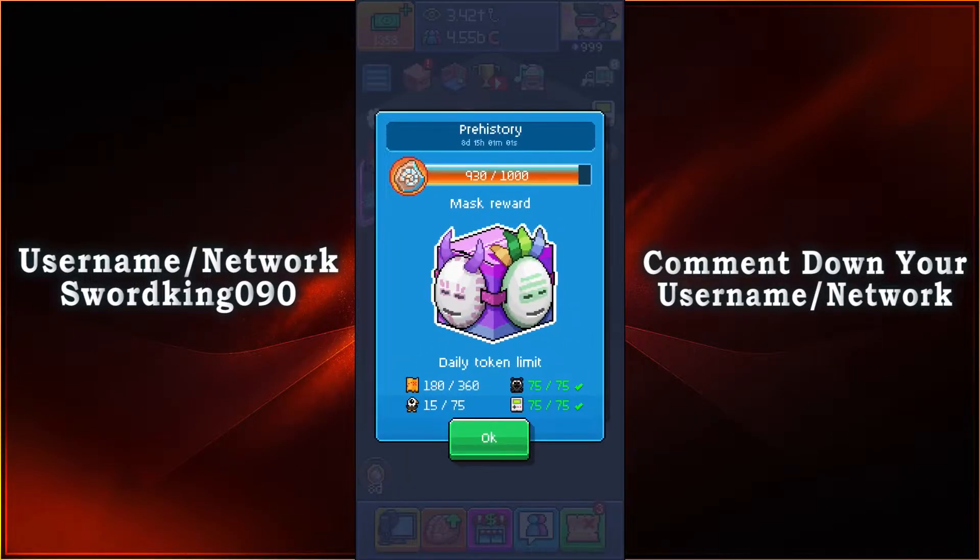All you gotta do is collect 1,000 tokens and in doing so you'll be able to unlock the mask reward. Then all you gotta do is just do your quest, get the sponsors, eagles, and as well as the Puggle tokens and Craniac tokens. Then afterwards you'll be able to get your reward.